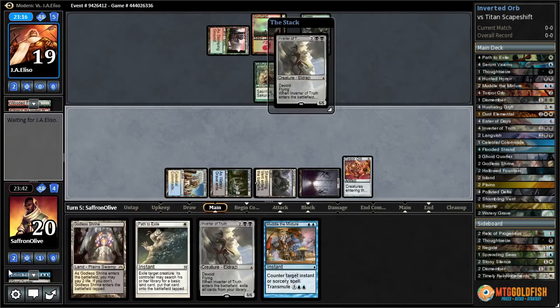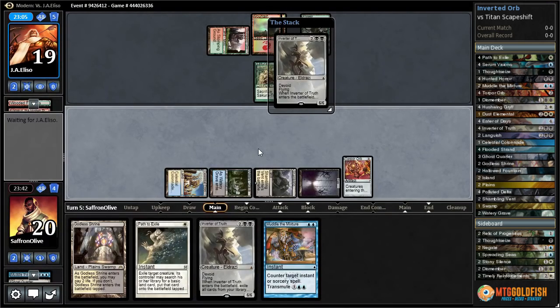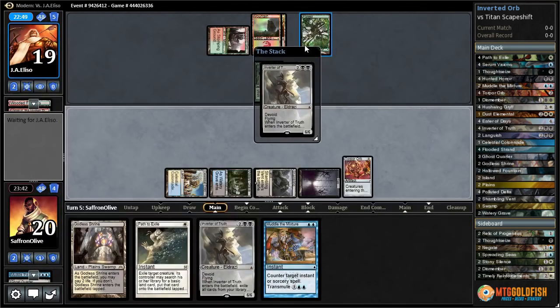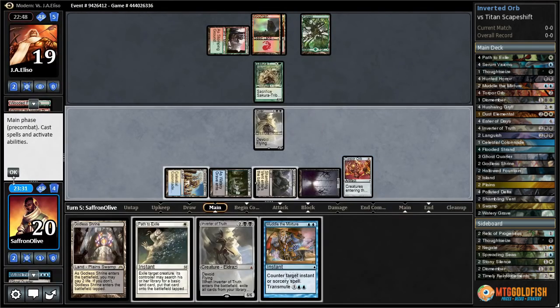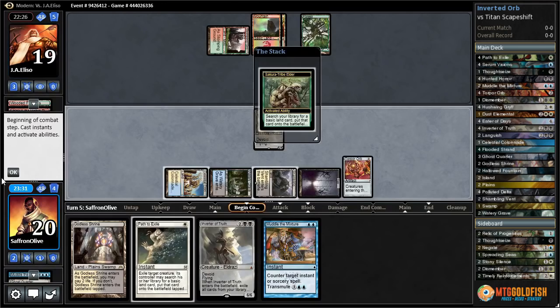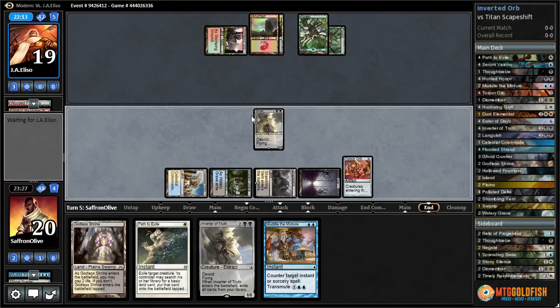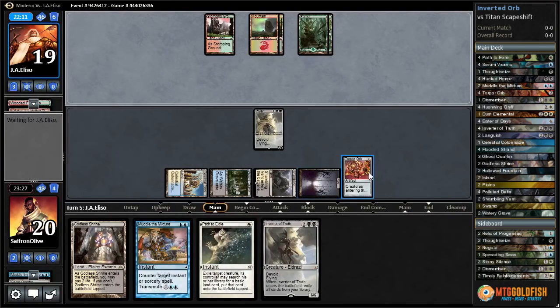Thanks to Torpor Orb, we don't exile all except two cards of our library — it normally exiles your library then shuffles in the two cards in your graveyard. It's a pretty fast clock. How do you beat a 6/6 flyer? The risk is if they can kill our Torpor Orb in response, which they shouldn't be able to do main deck, then we basically just die. Inverter is down. I don't think our opponent can kill it — it is pretty huge. They're going to sack their Elder; this could mean a Titan is coming. Titan is also huge but it won't trigger when it enters the battlefield, only when it attacks — that's another benefit of our Torpor Orb.